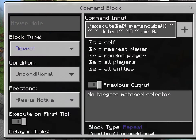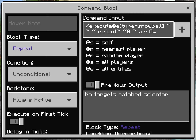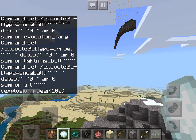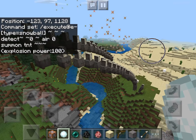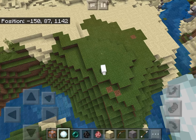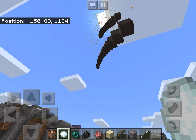Hey guys, rockaboy here back with another video. Today I'm going to show you how to basically make a snowball turn into like this worm thingy. It doesn't really do much damage because it's kind of hard to get these invocation fangs to hit them, but it looks kind of cool so I'm sure you guys want to do it.